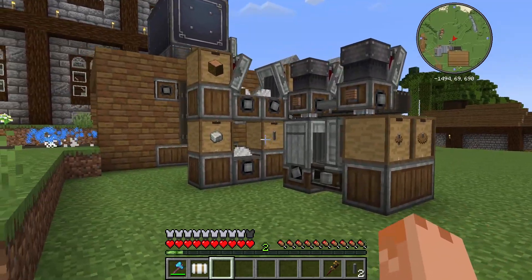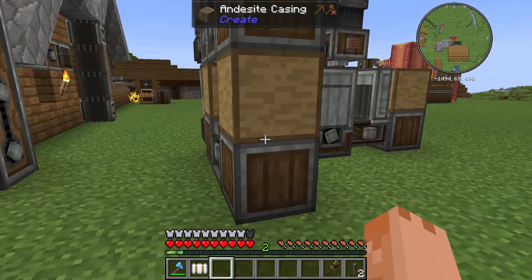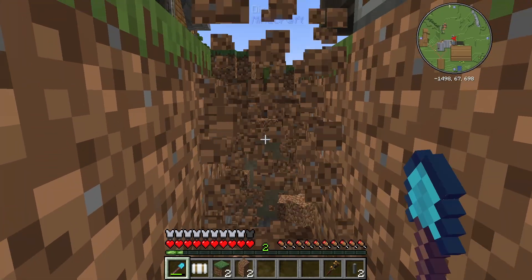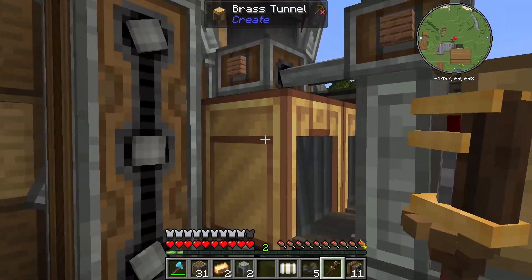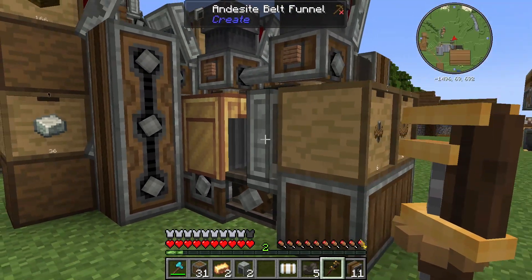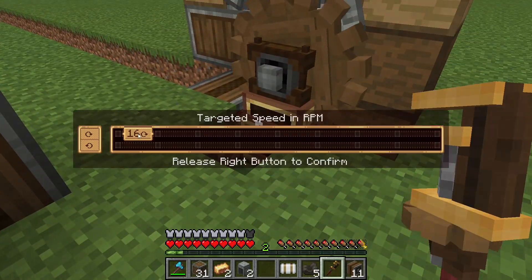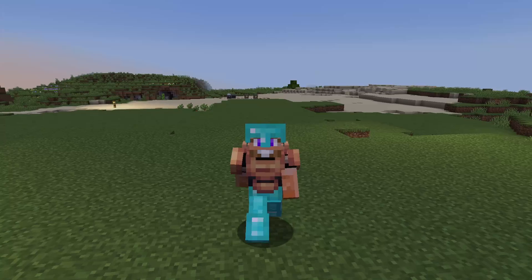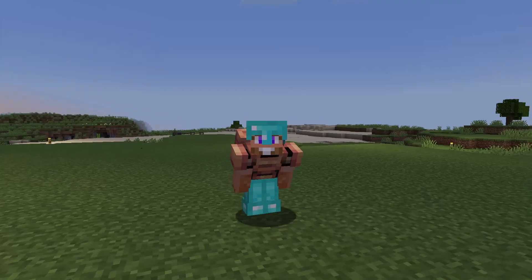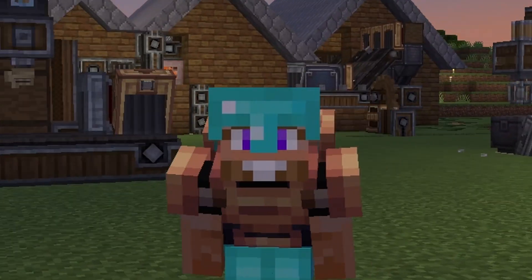I'm hoping all that will work. We need to connect these two drawers up to our storage and then power it all, both of which involve a little bit of digging. Apart from needing to change these tunnels out for brass ones to make sure the cogs alternate between the two belts, that's pretty much working perfectly. Let's just crank up the speed — but this isn't supposed to be a machine that makes just cogs; this is meant to be making precision mechanisms.